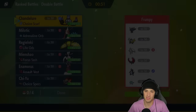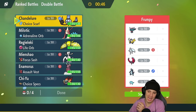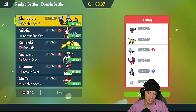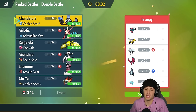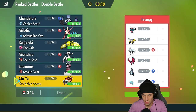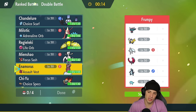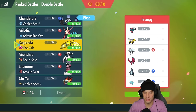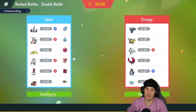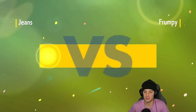Second match — we're going up against Palafin, Baxcalibur, Roaring Moon, Alolan Ninetales, Iron Hands, and Flutter Mane. Looking for our first victory today. I see they have Palafin so I like Regilecki here for typing and speed control. I also see Alolan Ninetales which could be a simple lead. I'm leaning towards Chandelure as my fire type lead — screw it, I'll go Chandelure. I'll lead Regilecki alongside Chandelure, bring Chi-Yu and Enamorous in the back.